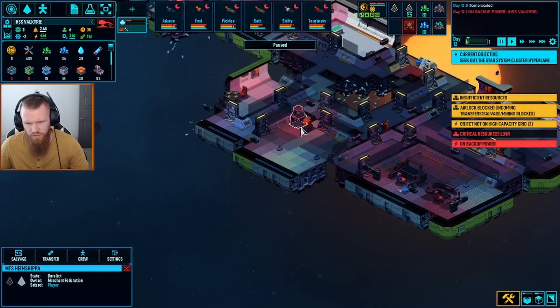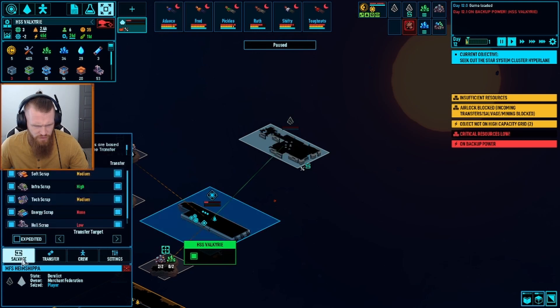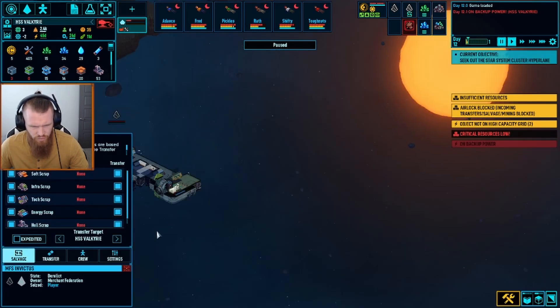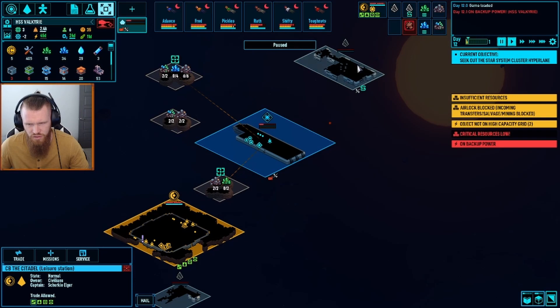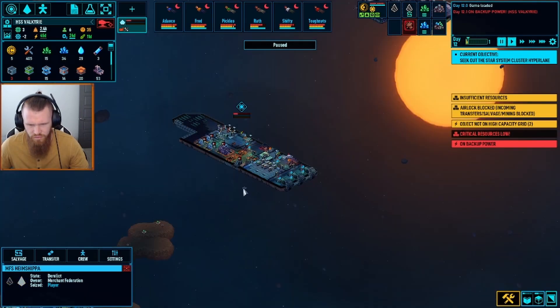Beyond that, it looks like we are putting in the helm — the control, the cockpit, the bridge of the ship. We're going to be moving it from this back room up to the front. You can see we've already kind of started that process. Outside the ship, it looks like we are in the process of mining some minerals and tearing apart some ships. We did explore this ship — there's still more stuff to transfer. This ship we've also explored, nothing more to transfer. This ship's done. The MFS Heimshippa is what we're working on.